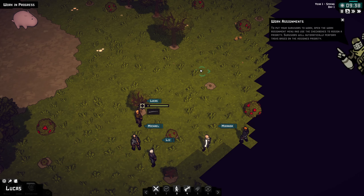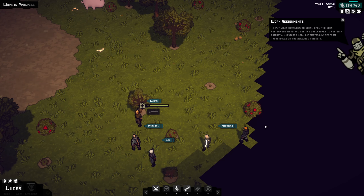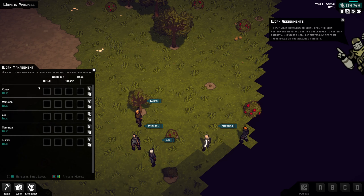Put your survivors to work — open the work assignment menu and use the checkboxes. What the heck is the work assignment? Oh, there we go.